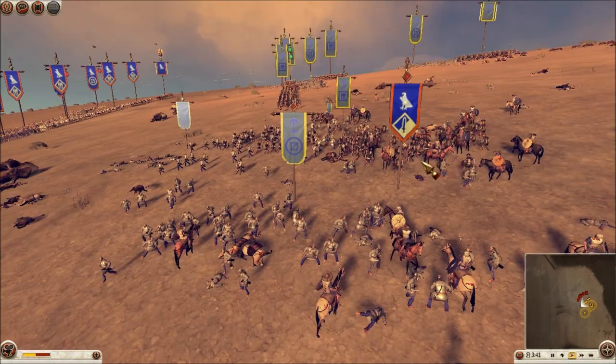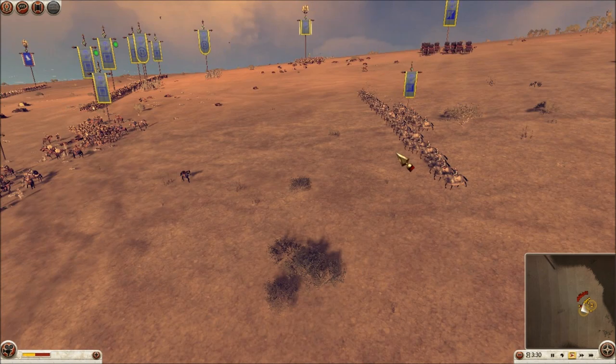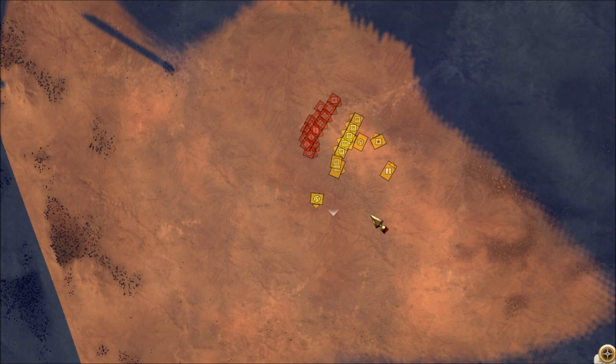That's when I bring up my Hellenic Cataphracts — these are the guys who were starting to break, they did break but they came back, and I sent them right back in. I made a little micro-mistake here though — I clicked the wrong button so they pause for a second. See that? They didn't go straight in. But when they do, they just destroy this unit of the Egyptian Cav with that charge. Cataphracts are great for charging — look at that, they go bye-bye.